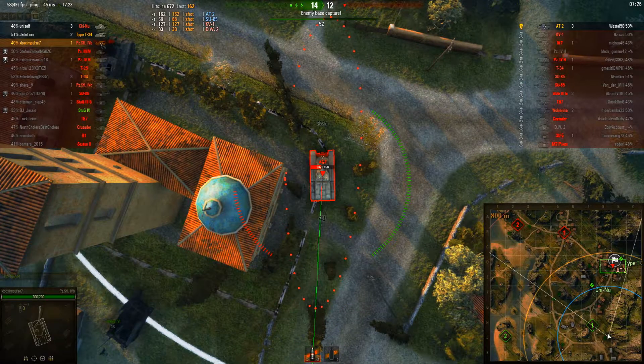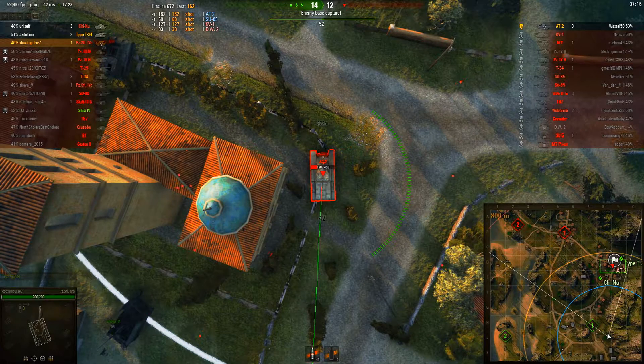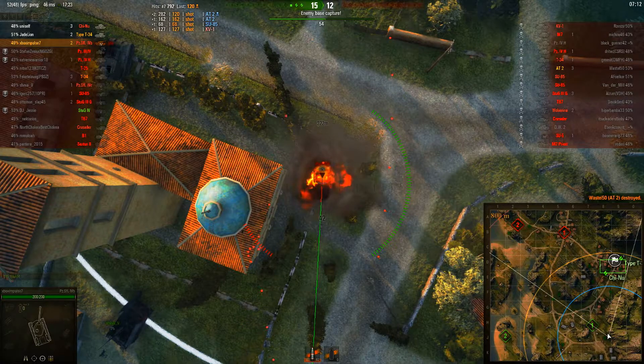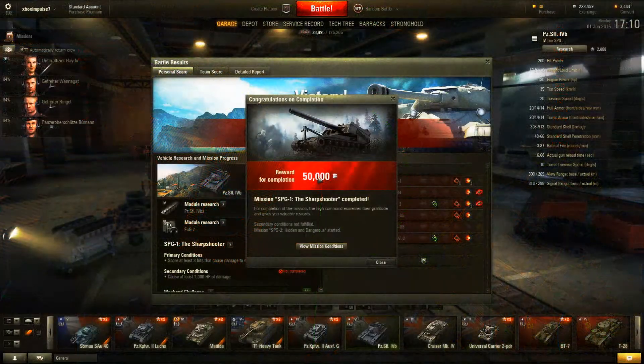Coming towards the end now, it looks like what we've managed to get is an 82 stuck. He's retreated again — let's go in for the kill. I honestly think he ain't going to survive that one. Let's have a quick look at how I did. There is my challenge — completed the main priority, unfortunately on the secondary I fell a little short. Didn't get the thousand — I believe I got 844.